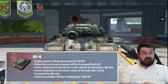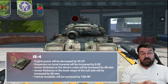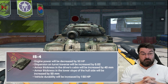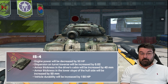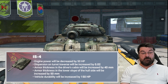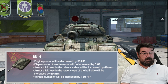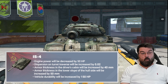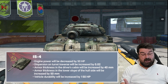The engine power has been decreased by 50 horsepower. The dispersion on the turret traverse will be increased by 0.02. The armor thickness in the driver's cabin however will be increased by 40 millimeters - that is quite a big buff because that driver's cabin was always a weak spot that every top player aimed for. The armor thickness in the lower slope of the hull side will also be increased by 50mm, which is pretty significant. The vehicle durability - its hit points - will be increased by 150. So Wargaming haven't reversed everything they took away, but they have given back quite a few bits and bobs to overall survivability.